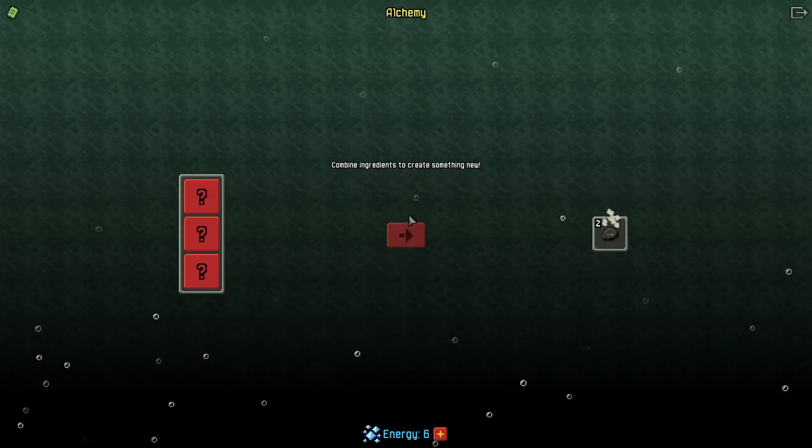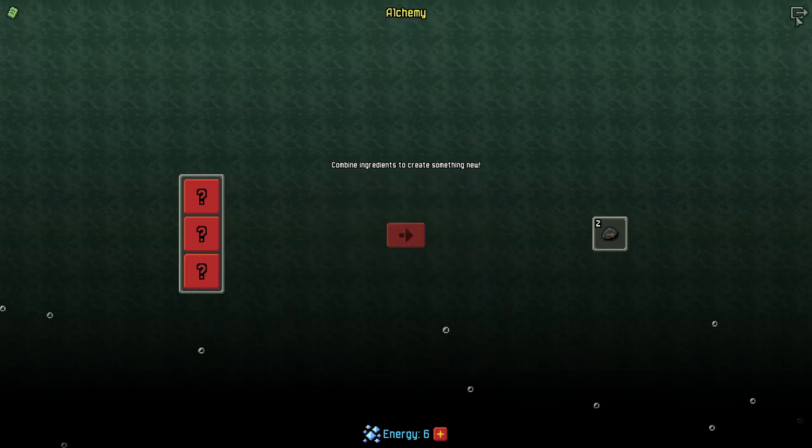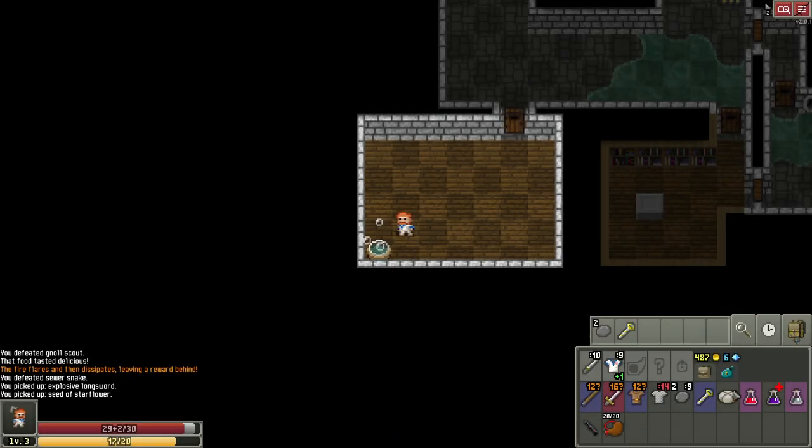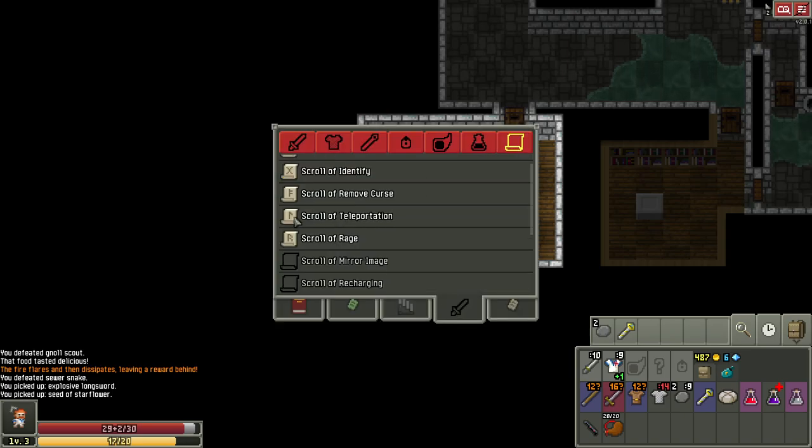Let's let this rat step on the water for bonus lightning damage. Now let's identify this unidentified scroll by putting it in the alchemy pot and turning it into a rune stone. You could also spend six energy to make the exotic version, which does a little more but costs energy. It made two stones of blink — this rune stone teleports the user to the target location, very useful for escaping tricky situations. Looking at our journal's scrolls tab, we can now confirm that scroll was a scroll of teleportation.